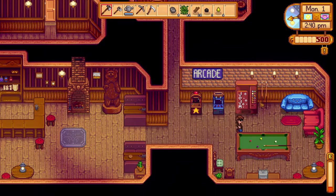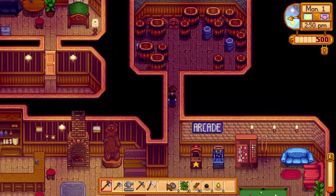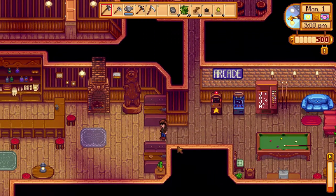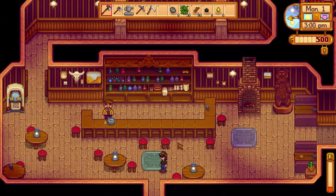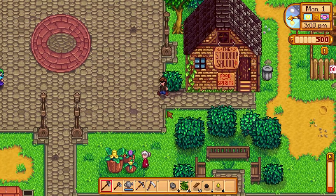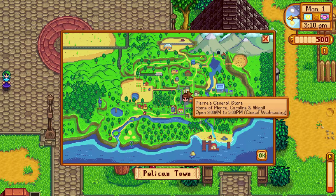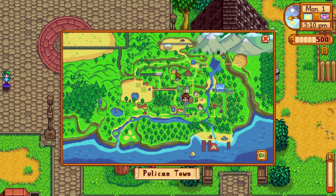We look around — there's the bar with the alcohol. We check our map: town square, Pierre's General Store, community center.